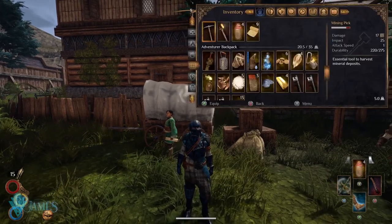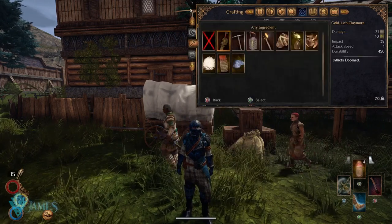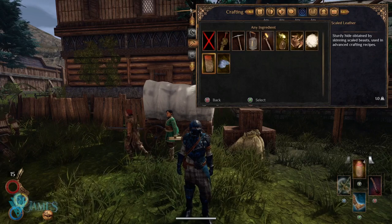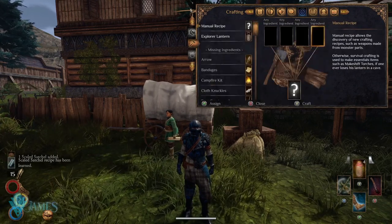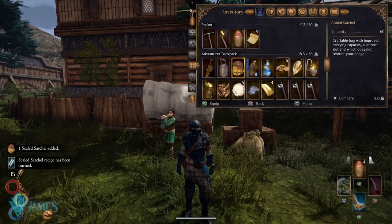Once you have the scaled leather, go to the crafting menu, place your primitive satchel in, then add the scaled leathers, and there you go — you have a scaled satchel.